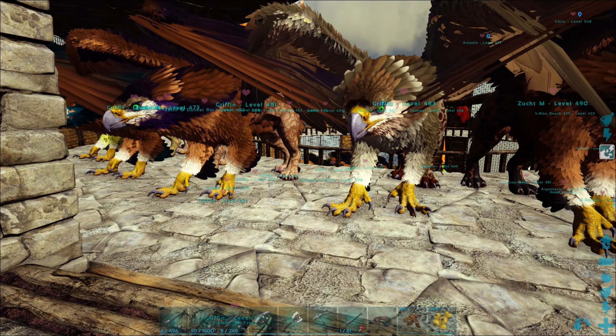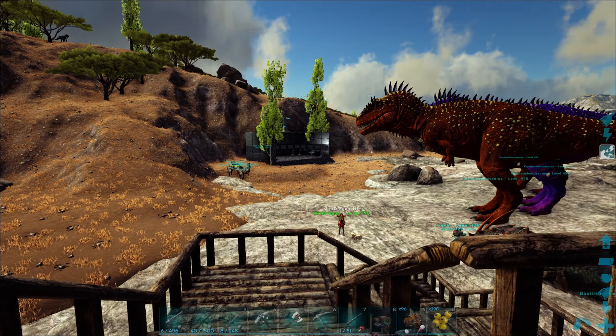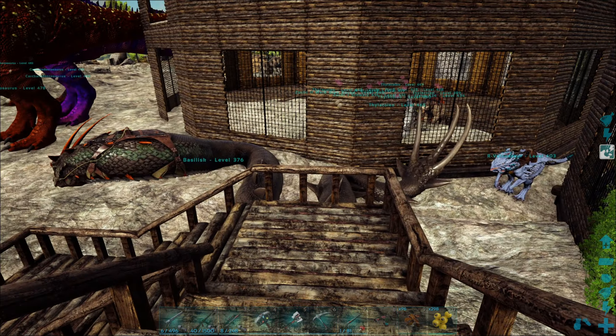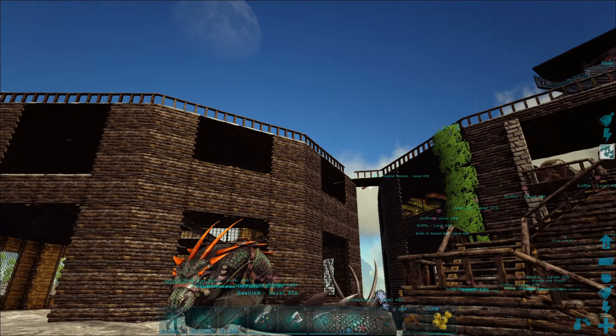Ist da auch ein Weg nach oben, oder? Von der anderen Seite. Ansonsten noch nicht. Hier, wenn die verbunden sind, dann geht das ja. Eine Mitte hat man halt jetzt. Und ganz hoch? Ne, das ist ja für die Flieger da drüben. Weil die Verbindung ganz oben ist – hier braucht man für die Flieger das ja nicht, die können ja hochfliegen. Noch nicht fertig.